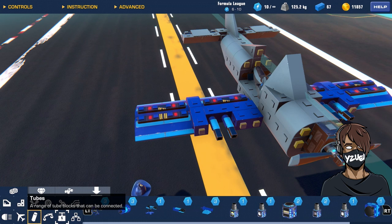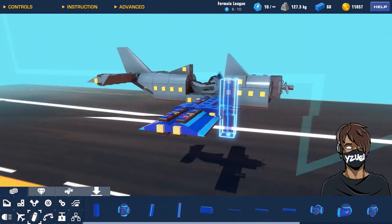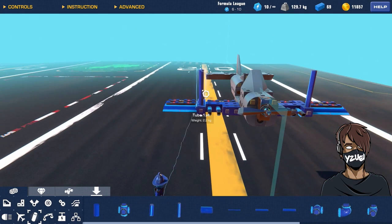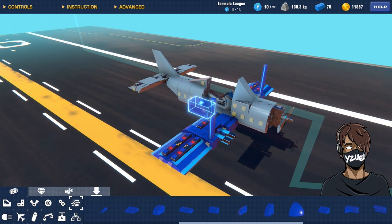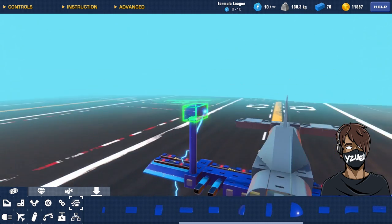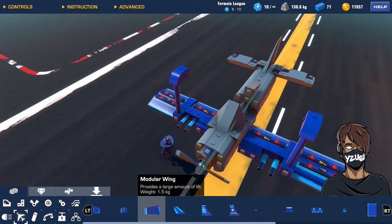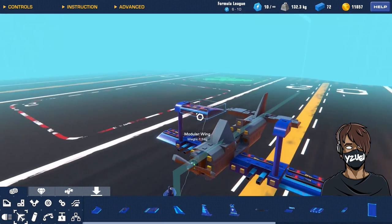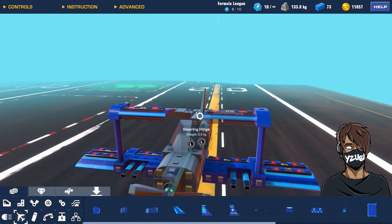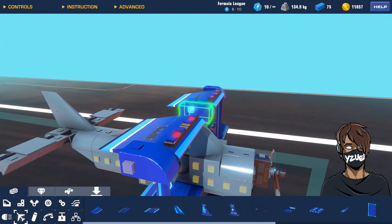Now that the bottom wing is built, we need to build the top wing. Go into your tubes and find the 1x4 tube, connect them to your wings, and do the same on the other side — this is the frame that holds your wings to the plane. On top of the tubes, grab a rounded 2x1 and stick them on top; do the same on the other side. Go back into lift and drag, grab the big modular wings, and stick them onto the sides of the rounded pieces.